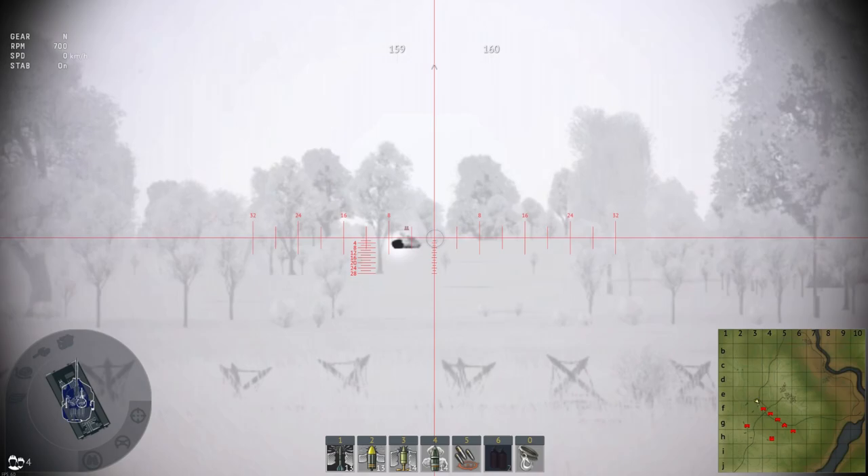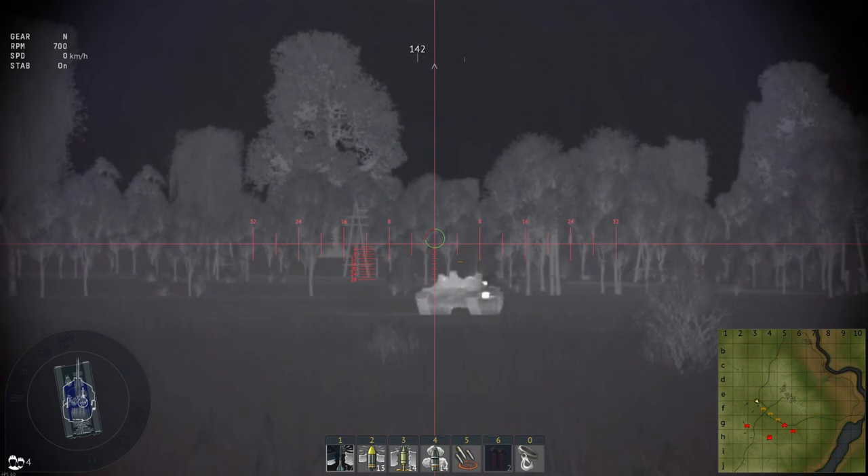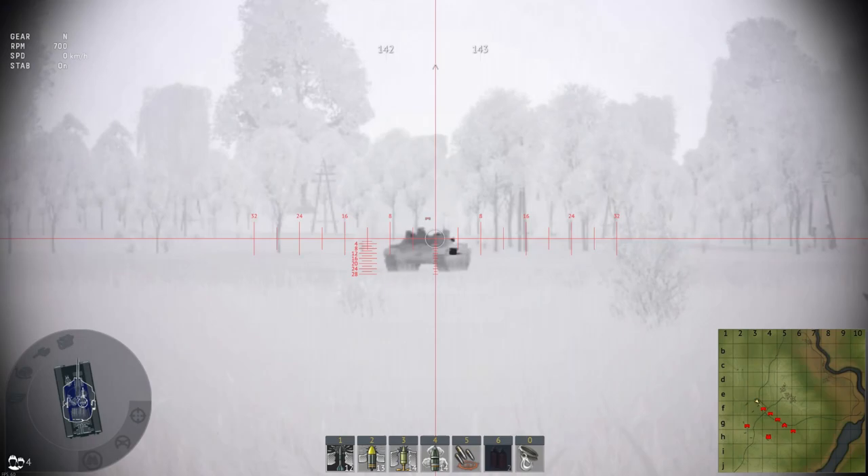Now, there are two different types of thermal sights. You've got this one, and then if you hit Control+T again it basically toggles the contrast, so you can sort of change how you want it to look. You've got this mode, or you've got that mode.